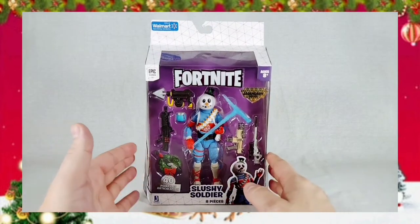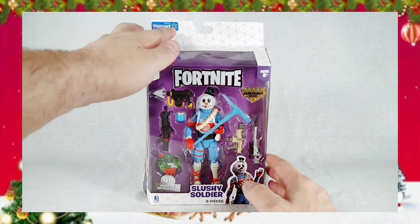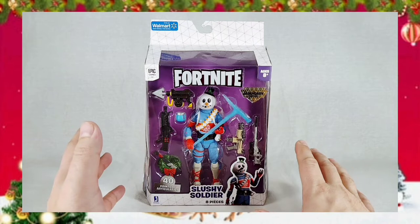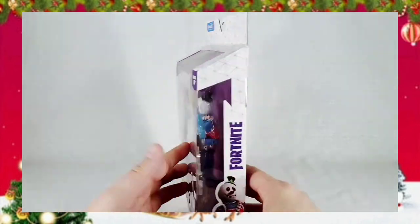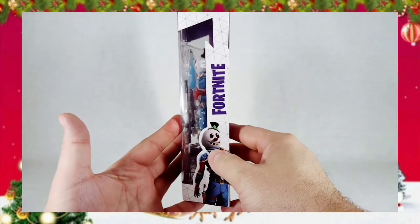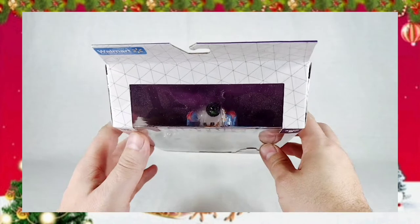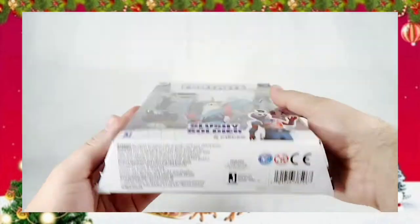So with this, we have your typical Jazwares packaging. I believe up here you see this was a Walmart exclusive. Large window — you can see all of the accessories on the inside, all of the guns, everything you get with him. On the side, just the artwork of the character. Same thing on this side. Up top, a window so you can see down in. Got some dust on there — like I said, bought it in the summer.